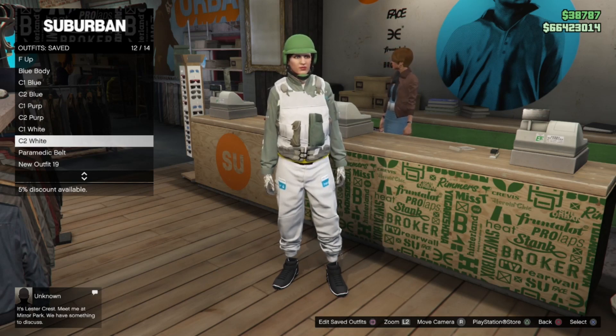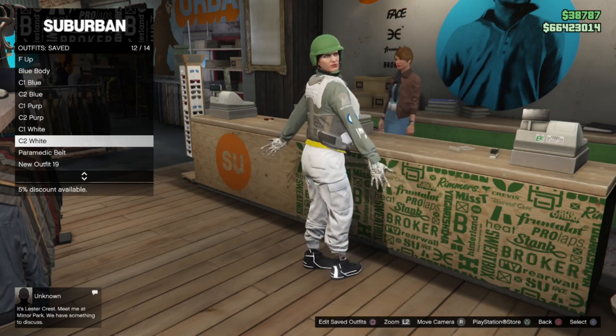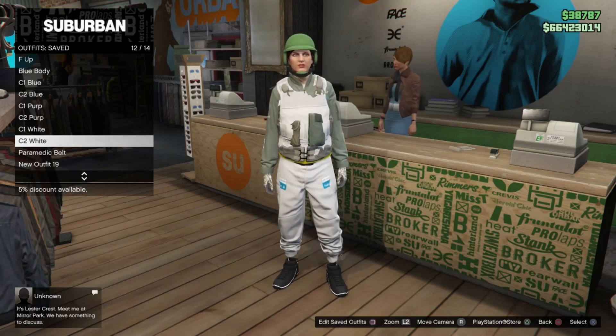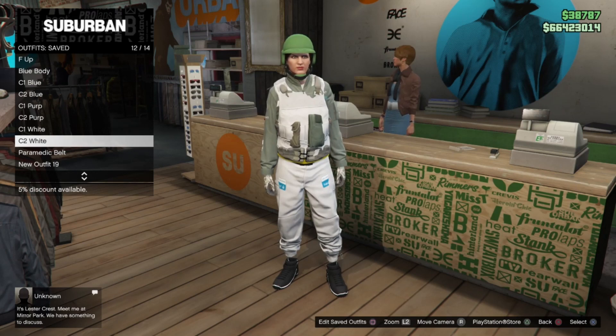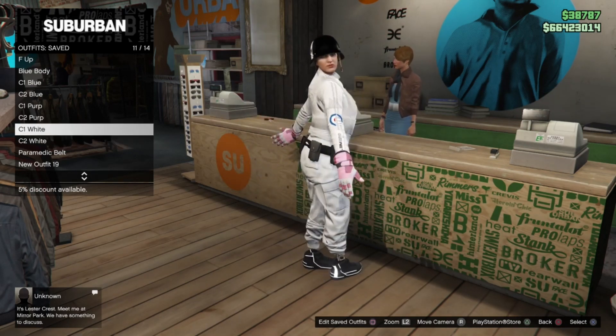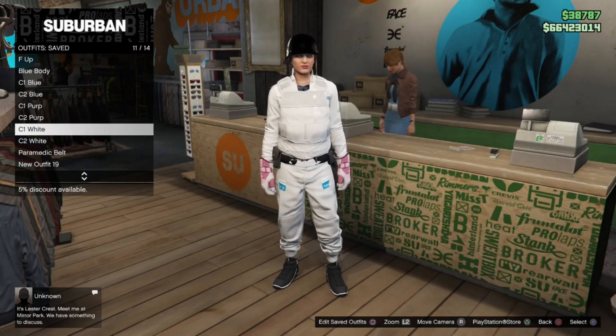I am also going to flip the gloves at the same time. I have the grey digital tactical gloves on console 2, which is going to give me the black racing gloves, which is what I want. I just happen to have an outfit with pink gloves and a racing belt already, so I used that to merge them on there. But that is okay because I can go ahead and flip the color using BEF.